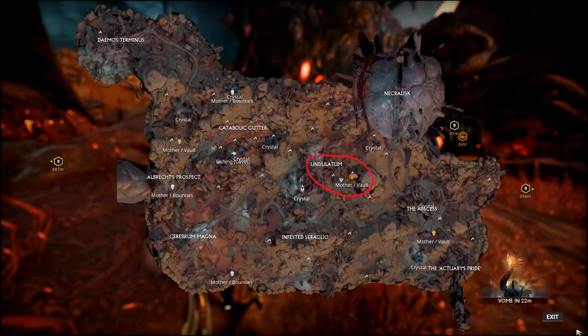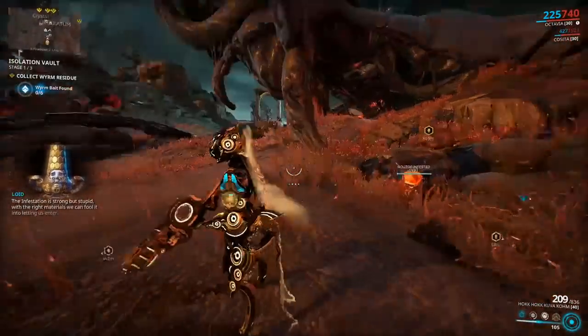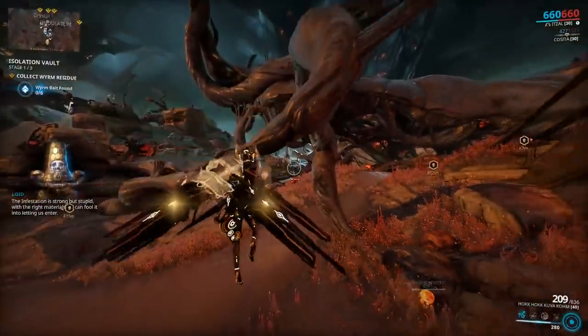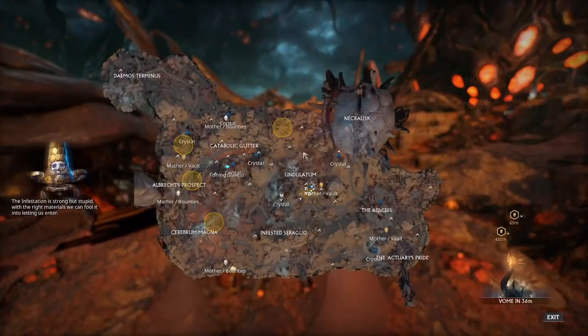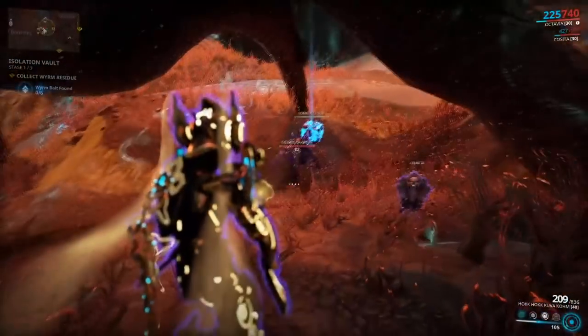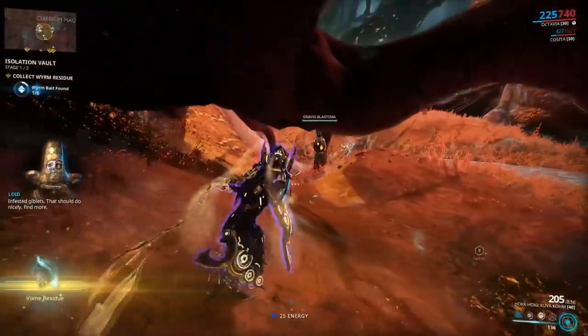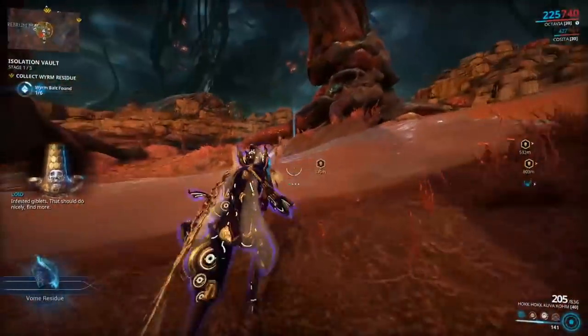Once you begin the bounty, head out of the main door to Deimos and go towards the area on the map called Undalditum. Here we can find our bait station just outside of the cave. We will now need to collect some bait found scattered around Deimos called Fass Residue or Vome Residue for the stage 1 bounty. These will be marked on your map, making it easier to gather your bait.